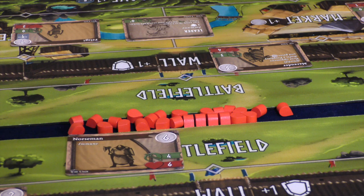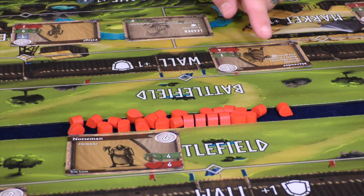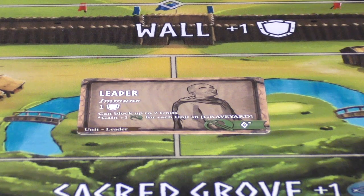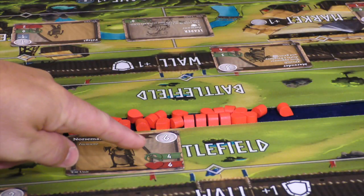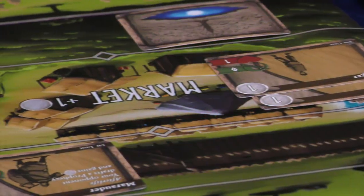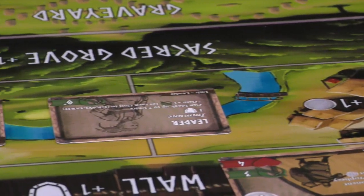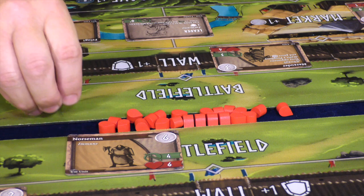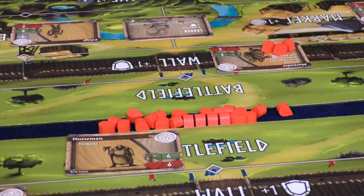In the battle phase, the active player declares which of their units will be attackers. Then the opponent may assign one blocker located in their battlefield or wall areas to each specific attacker, with the caveat that the leader is able to block two attackers at once. Attacking units then target their blockers and deal damage equal to their attack strength minus shields. Attacking units that were not assigned a blocker may attack any unit in the village, including the leader. Blocking units will not do any damage to their attackers. If a unit's health is reduced to zero, the owner places it into their graveyard; otherwise, place a number of wound tokens on the unit equal to how much damage it received.